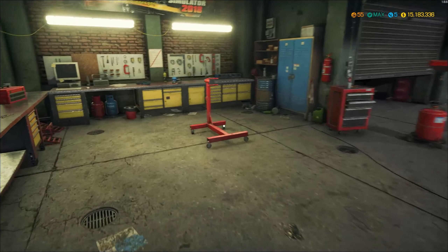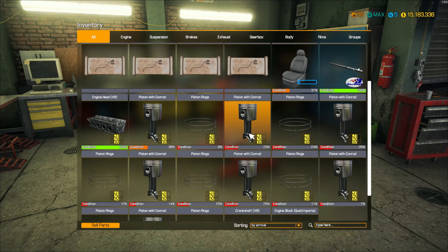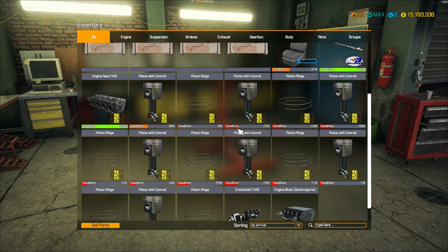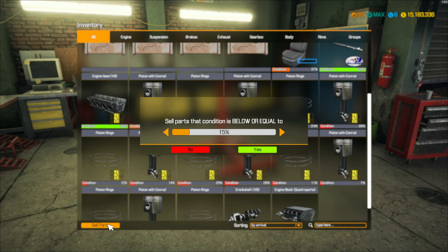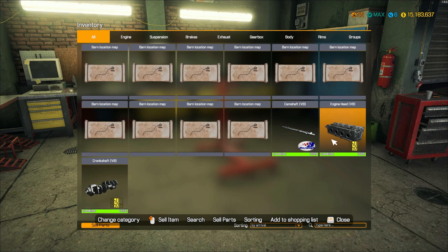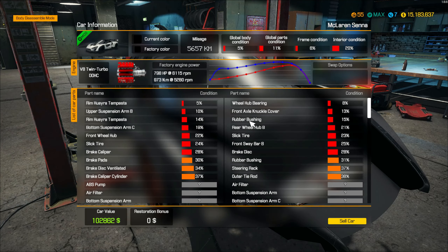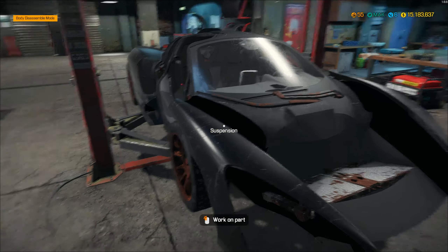Anything that's repairable has been repaired. Looks like I've got stuff left over from last time. Obviously the pistons with the conrods — they're no good. So what we'll do is sell parts. We're just going to sell everything that isn't 100% — I'm going to go to 98. So this is all we have left. We've got an engine head, but not the actual block. So we're going to have to create a new one. I believe it's a double overhead cam V8. V8 twin-turbo double overhead cam — that's what we need.